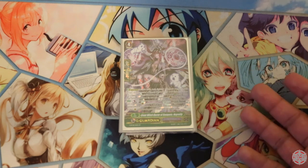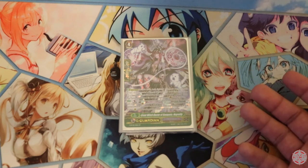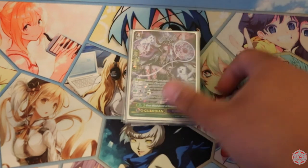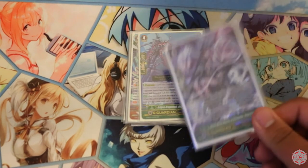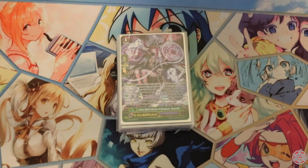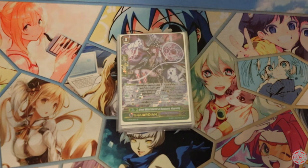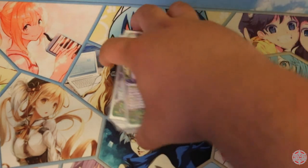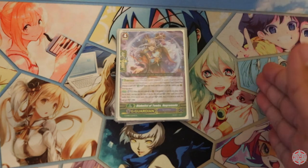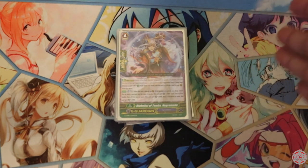If your opponent is able to play around it the first time, they may or may not play around it the second time. There's a reason why I play one. If you want to play two, go ahead and give this guy a cut. Next, I play one copy of Diabolus of Tombs, Negra Mode. Simple skill: Soul Blast 1. For every iteration of five cards in your drop zone — starting from five to ten to fifteen — it gets 5k.